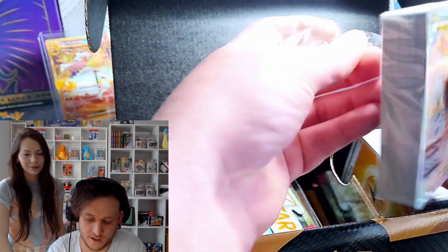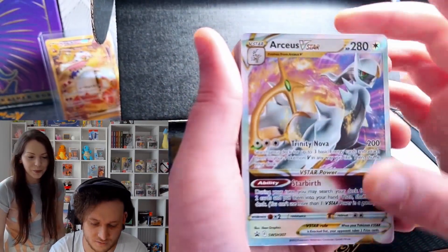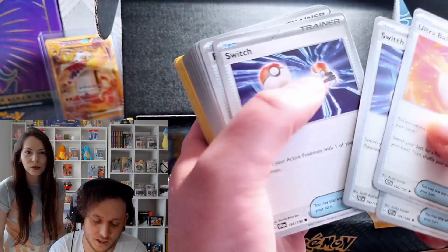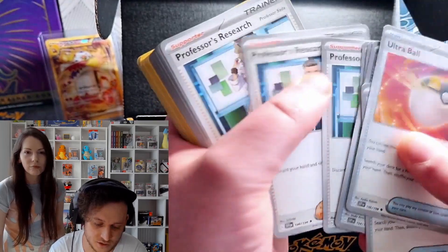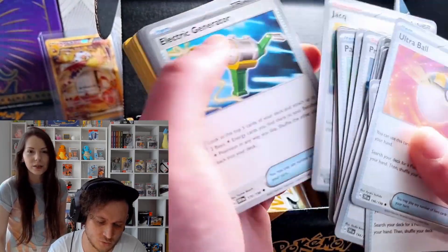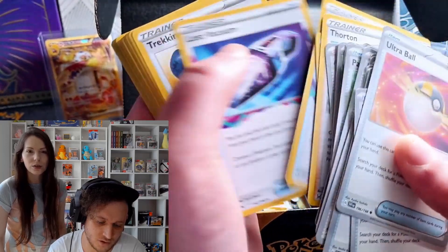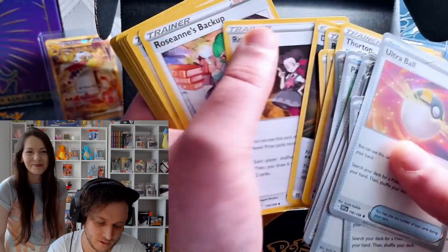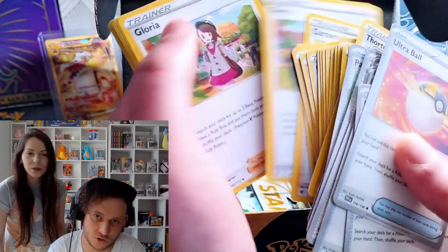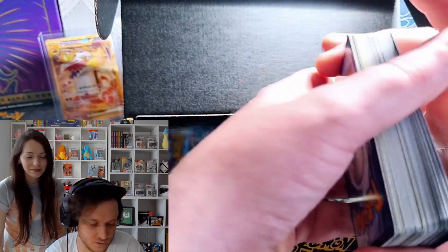Let's see what we have here. We've got the Arceus VSTAR, the Arceus V, cheeky Ultra Balls, Switch — perfect for any deck — Rare Candy, Professor's Research. We've got Power Pads, Nest Balls, Jake and Stall, Beach Court, Arven, Lost Vacuum — beautiful trainer cards. A couple of energies and Gust and Pickaxe as well.